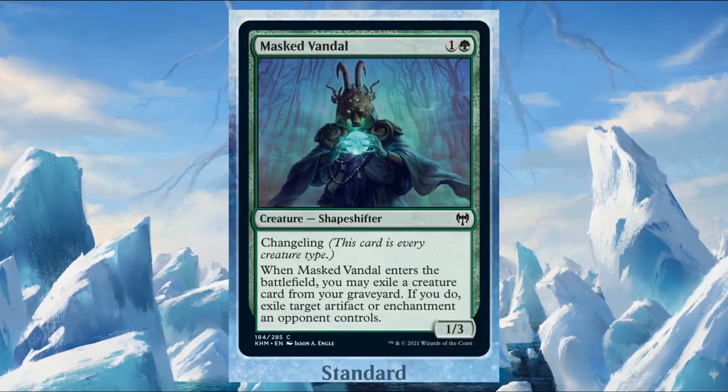Masked Vandal costs one and one green — it's a 1/3 shapeshifter with changeling, meaning it is every creature type. When it enters the battlefield, you may exile a creature card from your graveyard; if you do, exile target artifact or enchantment an opponent controls.